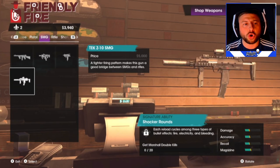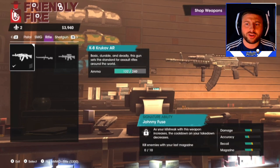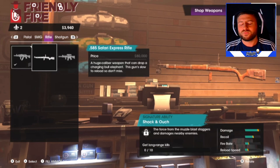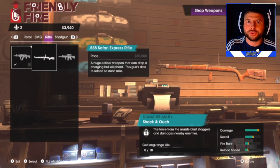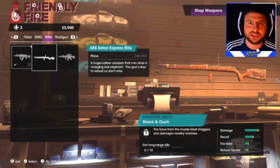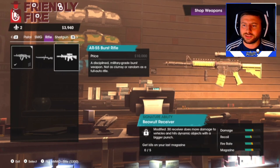We've got three rifles in the game. There's the K8 Krukhov AR, and the Safari Express Rifle for 80,000 — that's quite a lot, but I'm going to make a money-making video. And the AR55 Burst Rifle, which looks insane — it looks like a SCAR with a scope. Really like that.